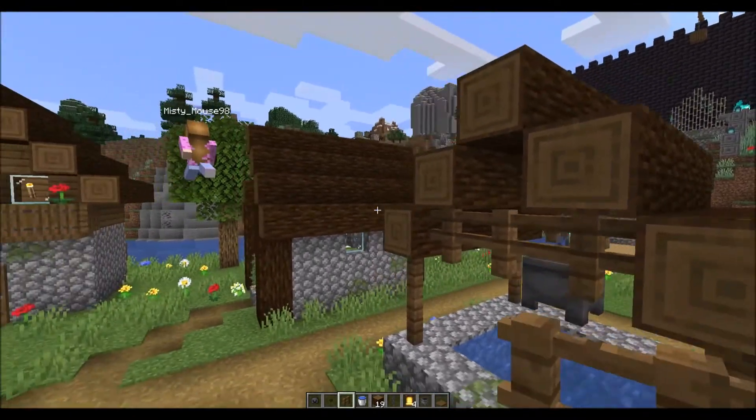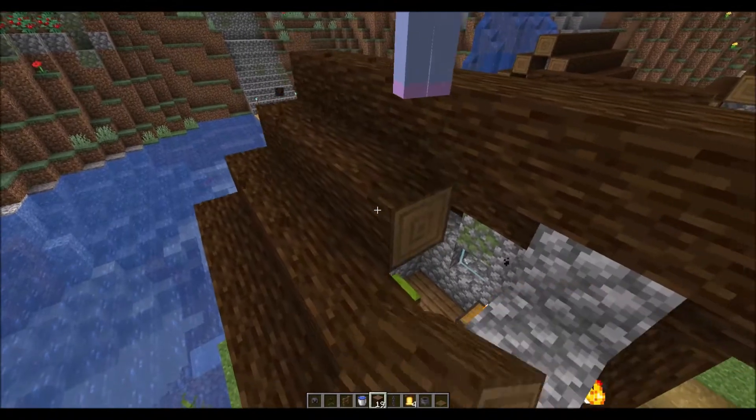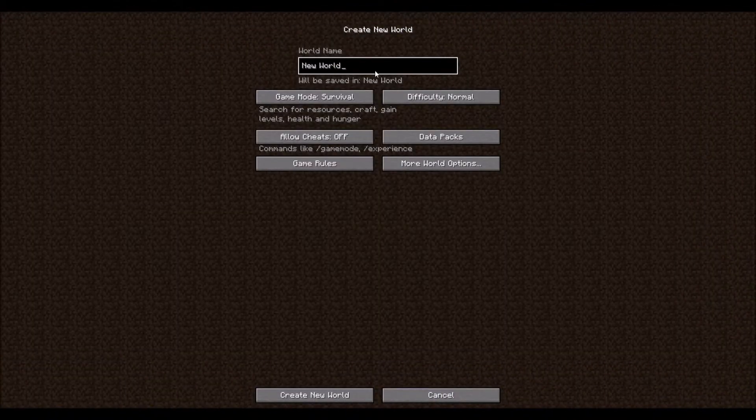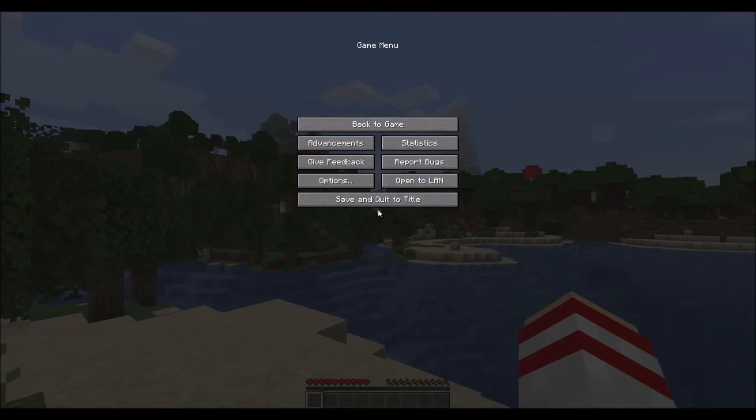As long as you're both playing on the same Wi-Fi network, you'll be able to share your single player worlds with several friends at a time if you wish to. So how do you do it? The first thing you'll need to do is load up the world you want to play on. You can create a new one, or pick one that you've already played before. Then pause the game and click Open to LAN.